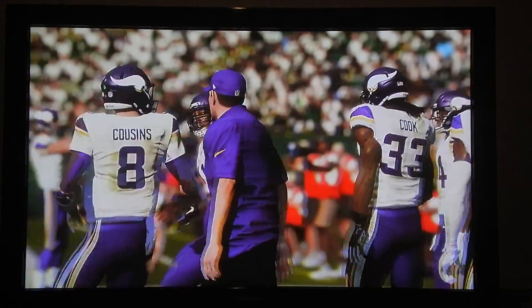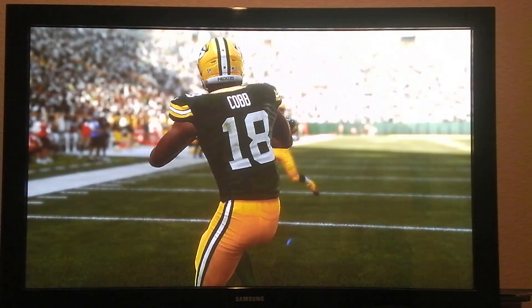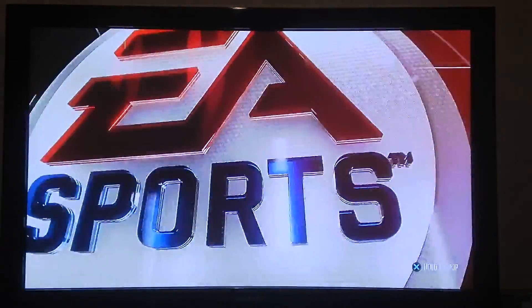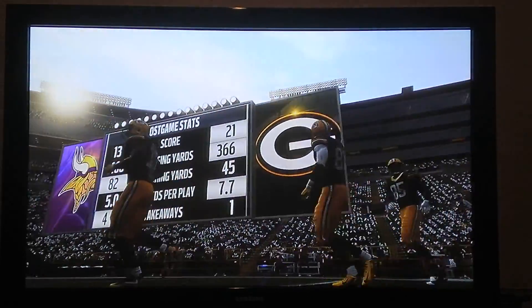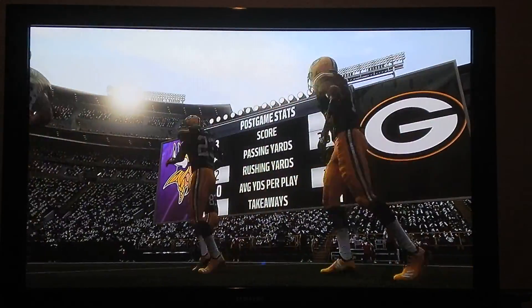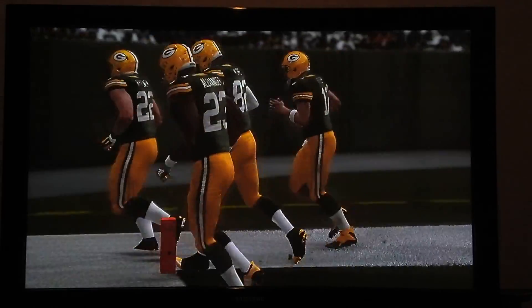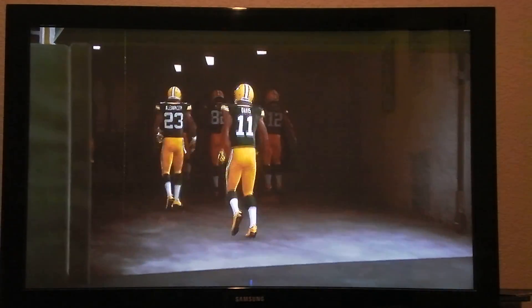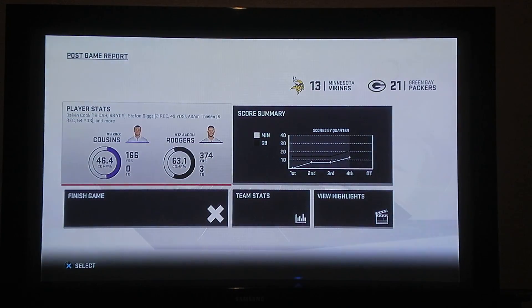And the game is over. The Packers won 21-13. Won the first game 49-6 — that's when I had one controller and played the full game. This game I won 21-13 playing just the big moments with two controllers. Thank you for watching, guys. We won 49-6 over the Bears and 21-13 over the Vikings — two division rivals. No tie in this game. We're 2-0. The Vikings are 1-2. Hit the like button, subscribe. I'll see you in episode number 3 of the Madden 19 Franchise Mode series.